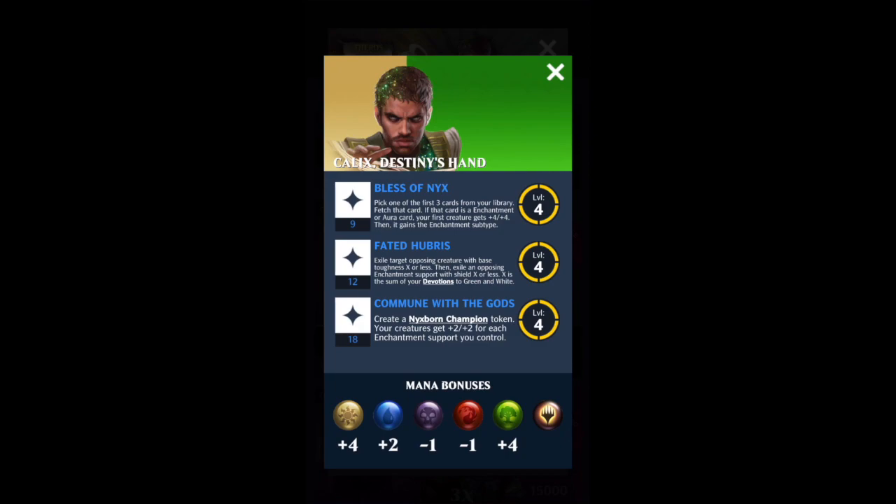Auras are spells that permanently buff one of your creatures. So if you have just one in your graveyard, then with Nyxborn Champion down, you get to cast that every single turn. I don't have Chromanticore, so I won't be able to showcase the interaction between Nyxborn Champion and Chromanticore in this video, but suffice to say that if you have Chromanticore, you will probably have a lot of fun with Calix, Destiny's Hand.